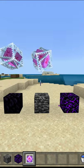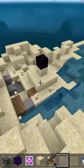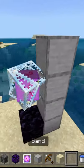End crystals can be placed on bedrock and obsidian. They can't be placed on crying obsidian though, and when they are hit they will explode and do massive damage. You can just left click one to make it explode, or you can hit it with some sort of projectile. If you want to get rid of a placed end crystal,